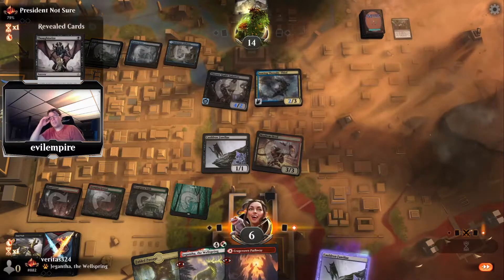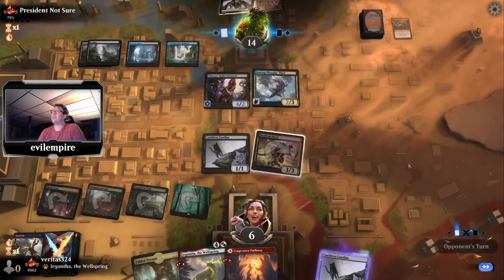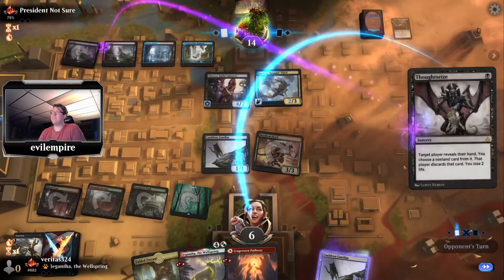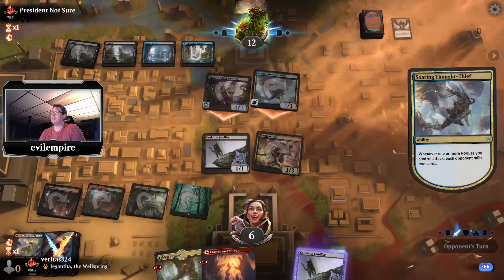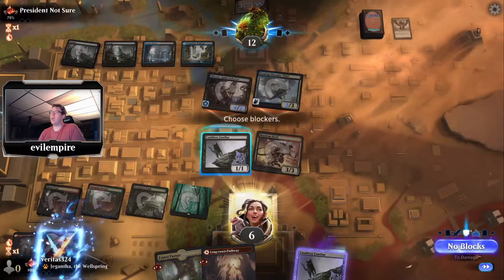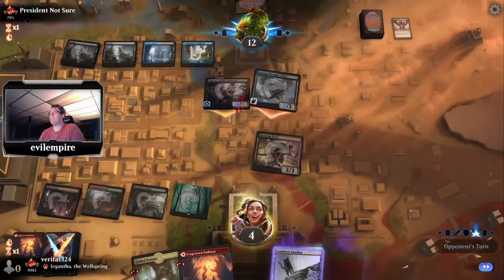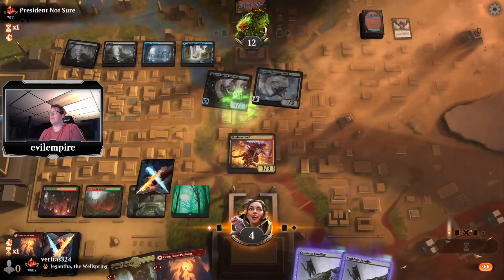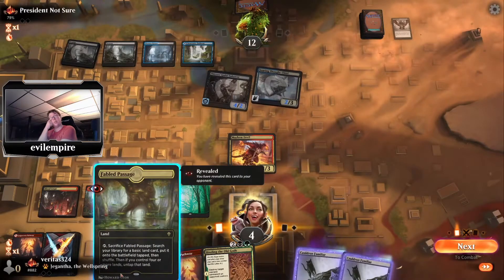Rather than let that mana go to waste — opponent Mausoleum Secrets for Thoughtseize. Ouch, that hurts. Block with the Familiar and we're pretty well cooked here. Well, that's interesting that you do that. How do we want to proceed?